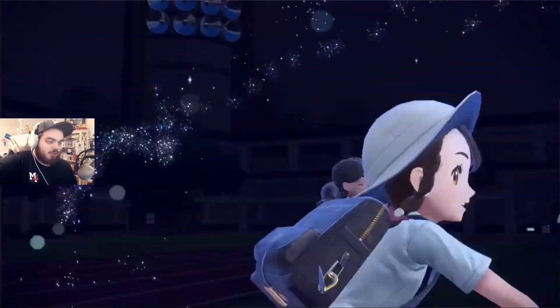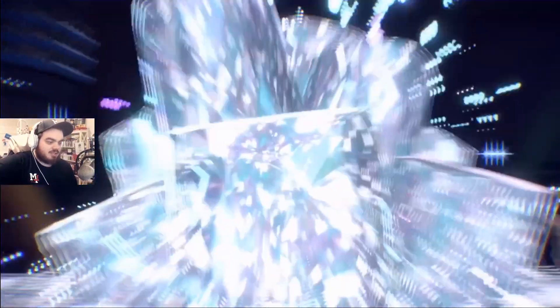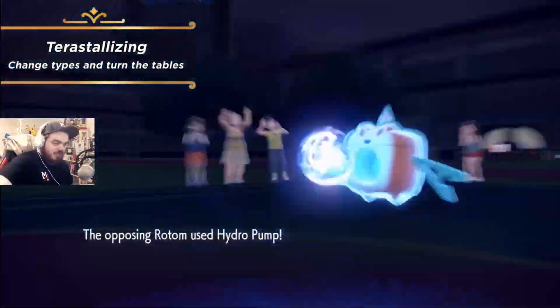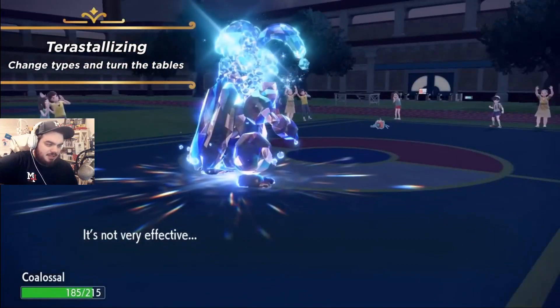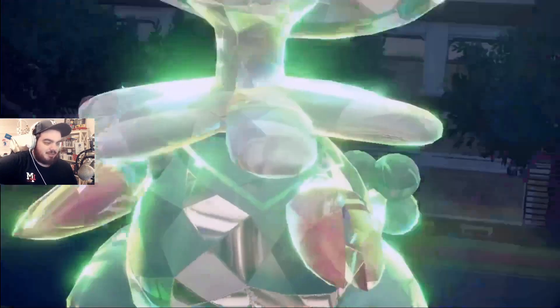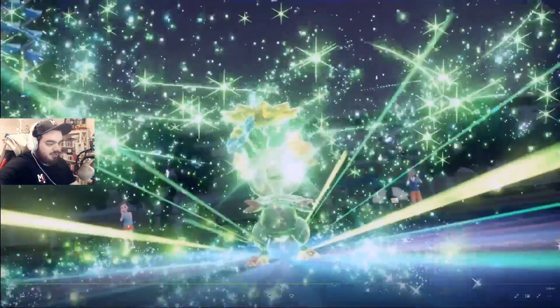I'm confused about this one because I don't actually know what type Colossal's Tera type is. I'm going to assume Water type — it kind of looks like an Azumarill there. And is Hydro Pump not very effective against Water? I can't remember. But either way, good to know.